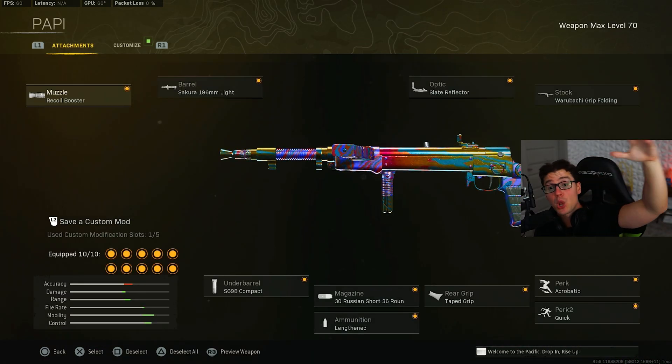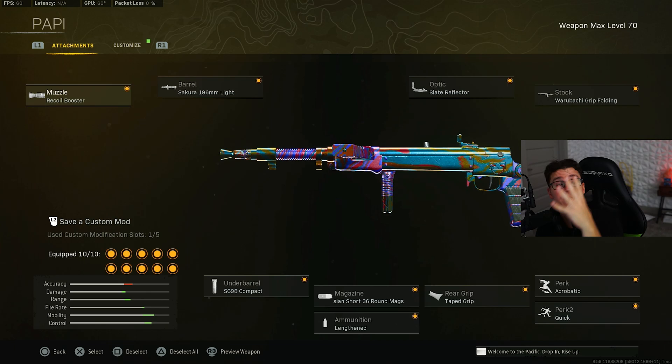This Type 100 has blown my mind at how solid it is. I'm using it more than the Blixen now — it is just so mobile, it kills faster than the Blixen up close, and its strafe is unreal. The strafe on this gun is nuts. You have to try this thing ASAP before it gets nerfed.